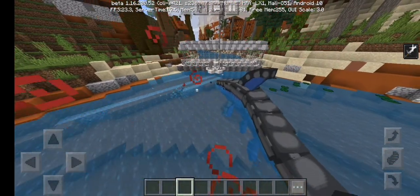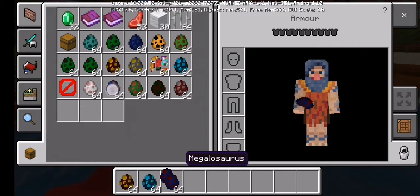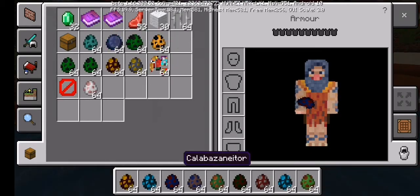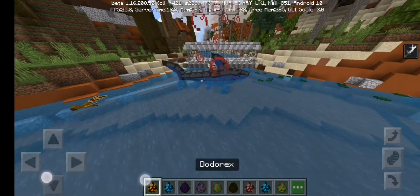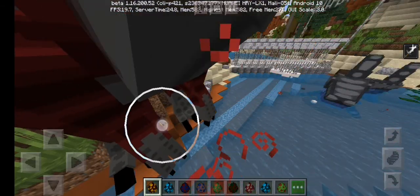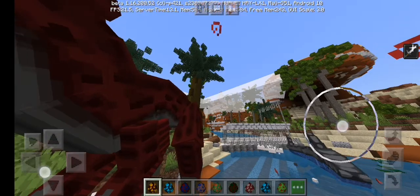By the way, I'm using Prehistarchy Paul, updated version. Which, if you don't know what it is, it adds these — except for Tantana Voa. It also adds the Dodorex — basically a Dodorex mixed with a Tyrannosaurus Rex.